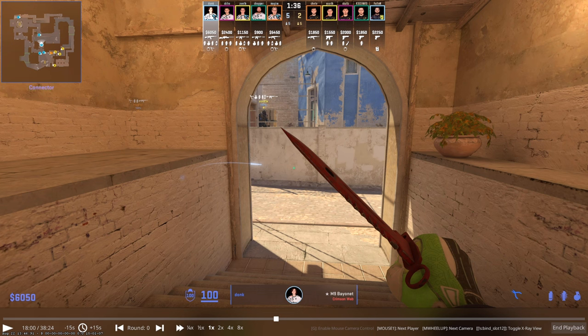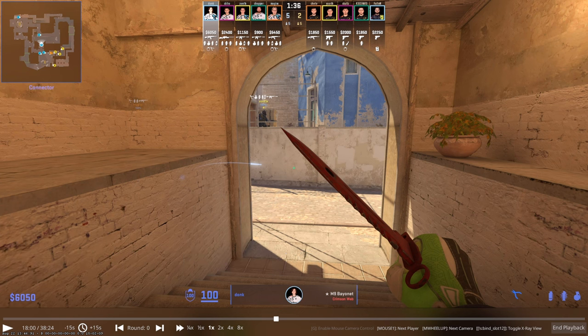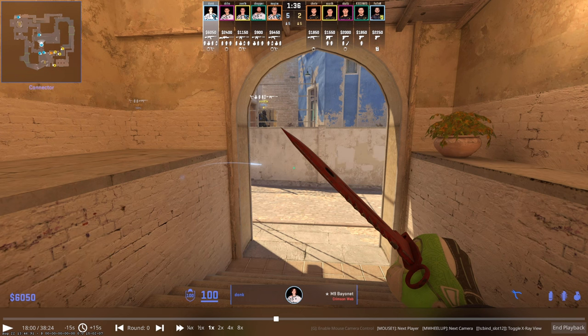In this first clip we're going to look at Donk's 4k against Furia and how he uses elite crosshair placement to always deliver effortless headshots, and how he uses angle isolation to always have a favorable fight. We'll look at it from his POV and then the other team's POV to deliver the exact message.